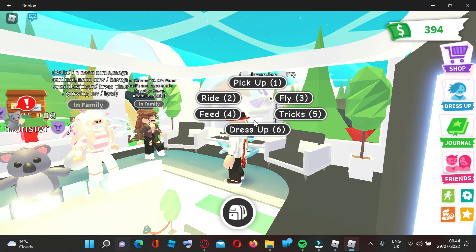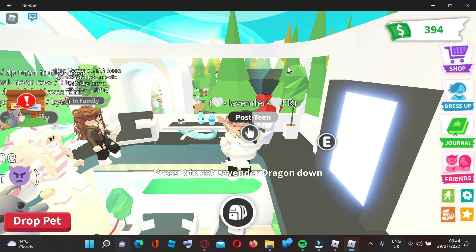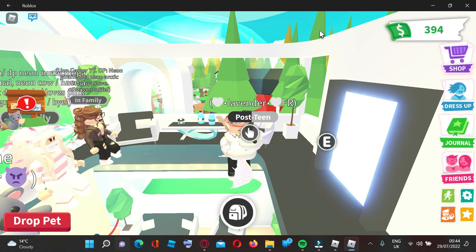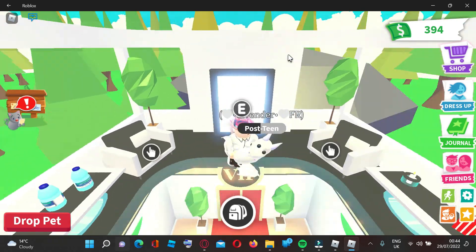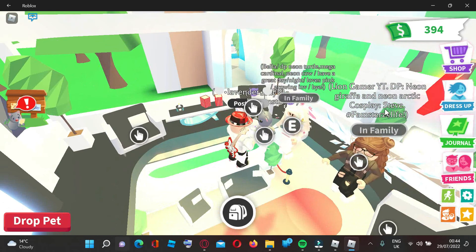Sometimes on mobile you can't really reach the seat or press it, so this is a good mobile method. There's also another way to do this: simply go into the family of somebody, become a baby, and let them carry you into the VIP room.